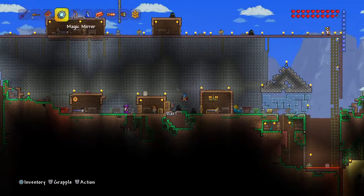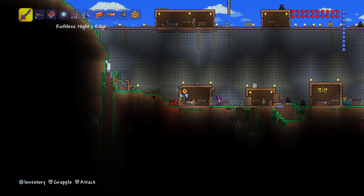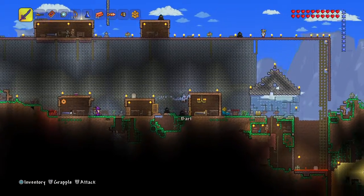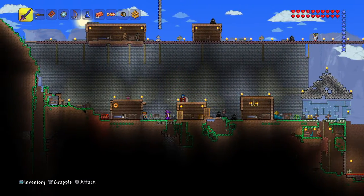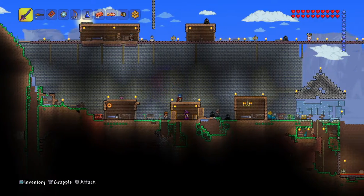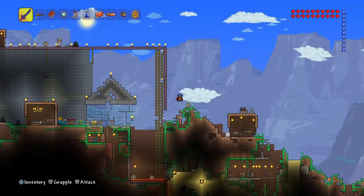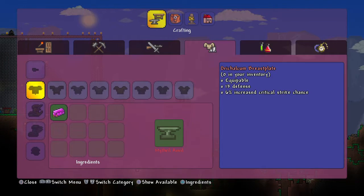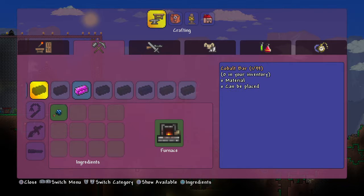How much? 118 orichalcum guys, that's quite a lot! So let's go craft it into some bars. I need to go to my furnace — I've got stuff scattered everywhere. My orichalcum anvil's over there, my furnace is on top of one of my NPC's roofs, and my hellforge is inside. I'm just confused. Let's go craft these into bars.